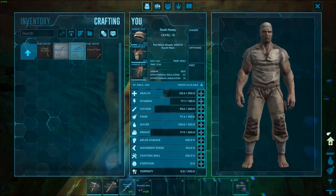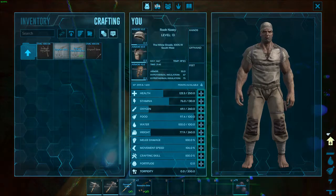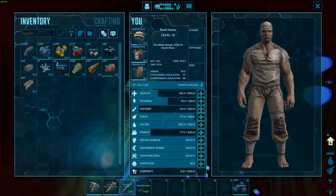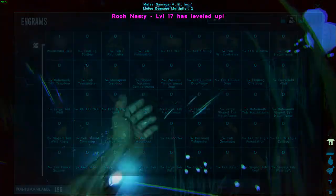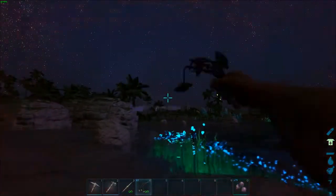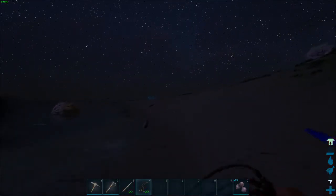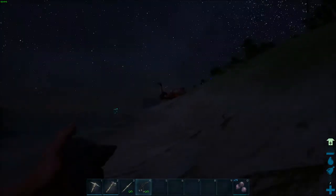It wouldn't be a bad idea to get a bow and arrow going. What do I need? Wood — I don't have any wood, so be it. I need to get a campfire going too. Let's get our melee up a little bit too. Whoa — I'm just about dead now. Okay, he's down. If I can get far enough away, I think we'll be okay. Once I'm out of range, my hit points just go right back up.